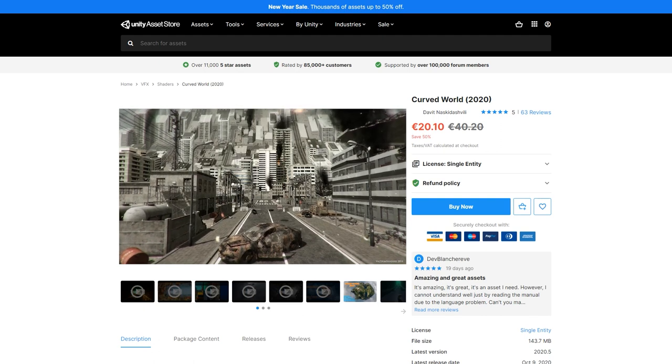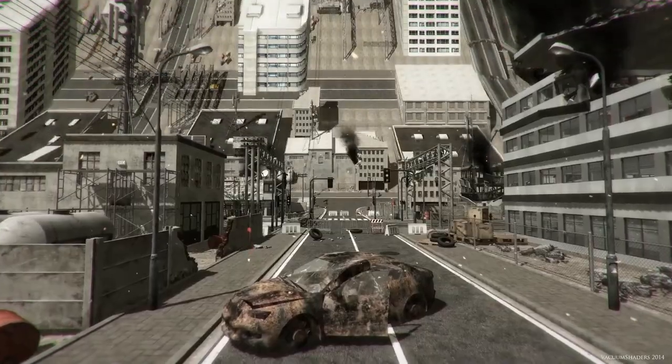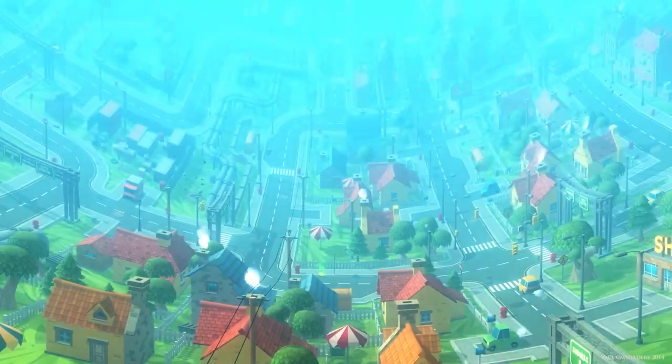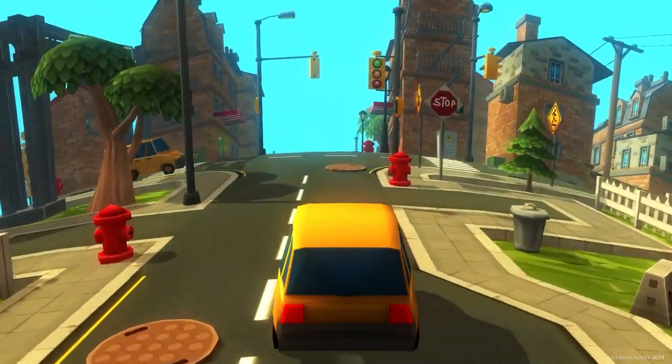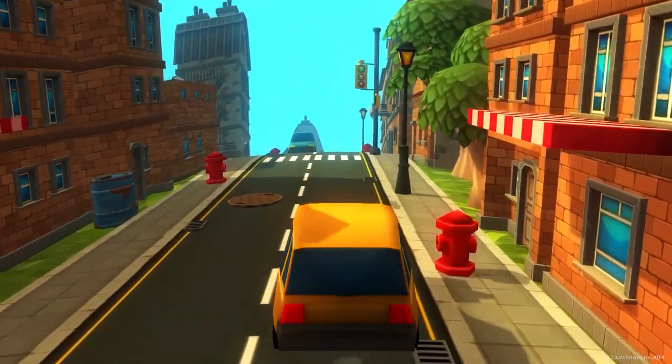Then make some fascinatingly weird worlds with this tool. It contains a bunch of shader effects to make your game look really unique. You can flip the world around you, like in Inception, or make a really nice curved world like Animal Crossing. It's a really gorgeous, good-looking effect.